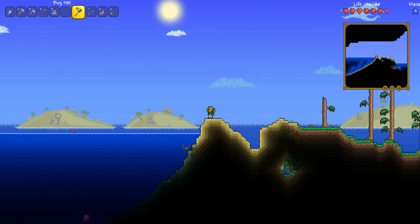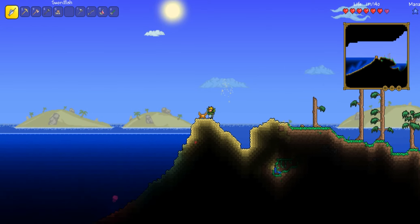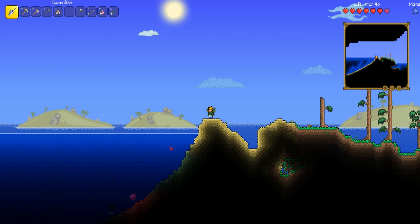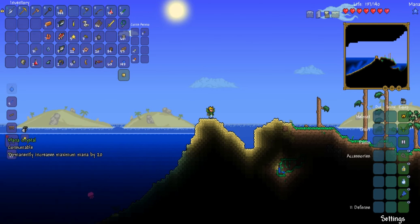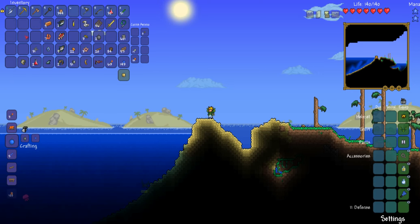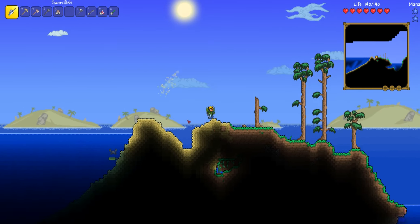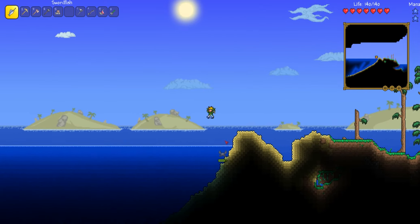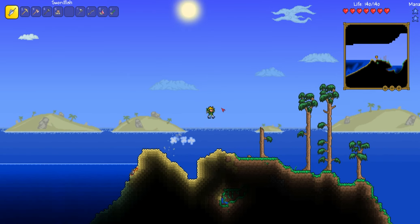The angler NPC just floats in — instead of a sleeping angler, he just floats in. And you can get this awesome swordfish sword from fishing. It's a very good early game weapon — it does 16 damage and it can go through enemies twice, so that's good.